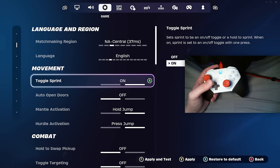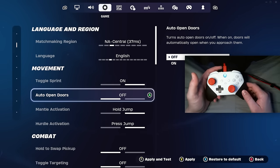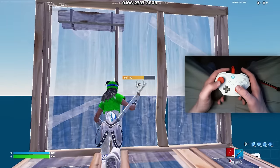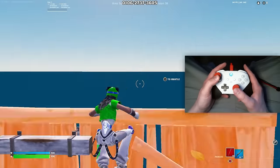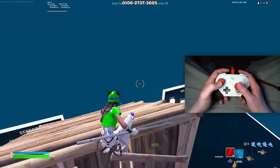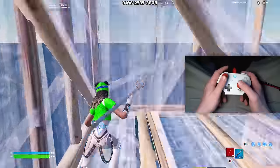Make sure toggle sprint is on. Auto open doors is personal preference, but if you mess up edits a lot and accidentally edit doors into your builds, turn this on — it can help you keep your momentum while building. For mantle activation, definitely keep this on hold jump. The reason you don't want this on hold forward is because if you jump and press forward, you'll automatically mantle, and that can easily make you accidentally fall off your builds. Make sure you have it on hold jump so you get the option to double press your jump bind to activate your mantle.